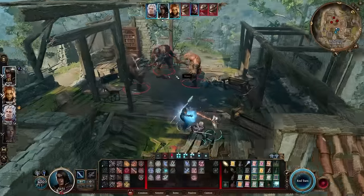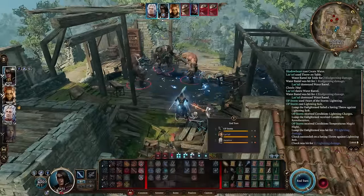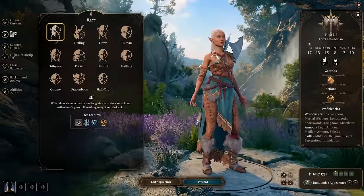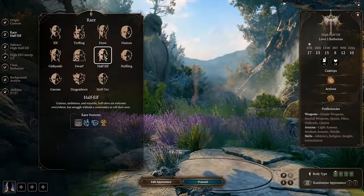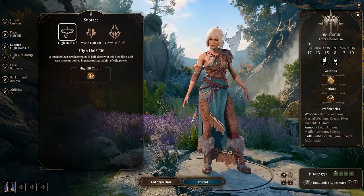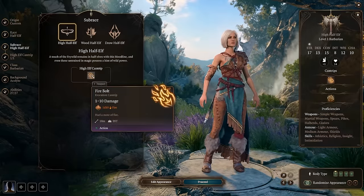First, the creator Player 5 shared an electrifying storm sorcerer build in a short, and I wanted to see just how powerful it can really get in Act 1. In the video he goes with a high half-elf. I would have probably picked a blue or bronze dragonborn due to its close link with lightning, but since race proficiency doesn't make a difference in this build, it doesn't matter what you choose.